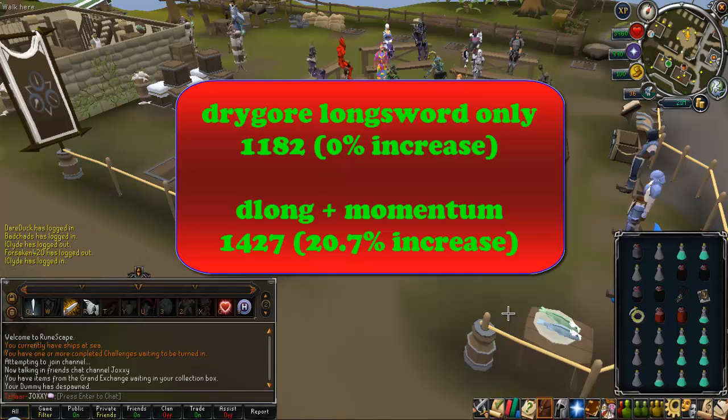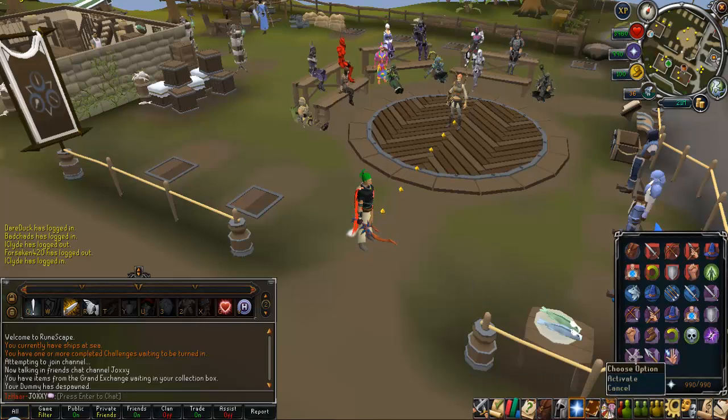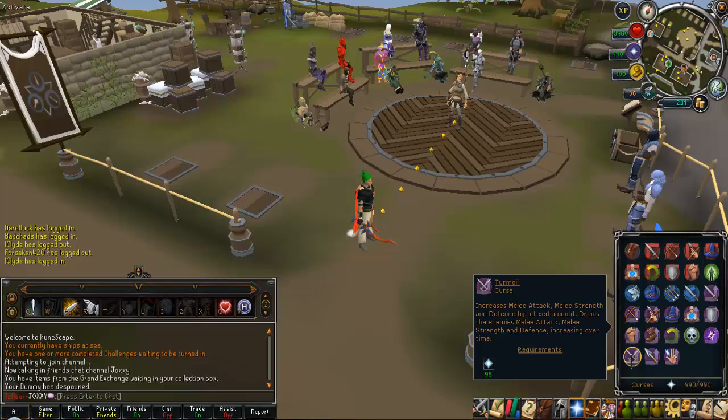That's about a 250 damage increase over what I hit before using momentum, which gives me a 20.7% increase. The reason it's not an exact amount is because I only tested it for 10 minutes with each style, so I imagine it's around 20 to 21% increase in damage. That's exactly what momentum does — it doesn't increase your ability damage, it only increases the auto-attacking damage. I'll be making a video about turmoil, which is the prayer located here, and also a video comparing everything — overloads, turmoil, and the momentum ability — to see if it all works together.